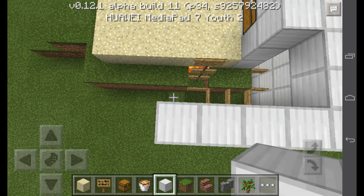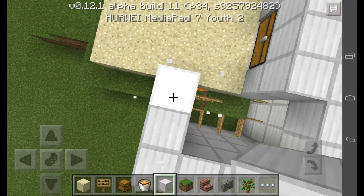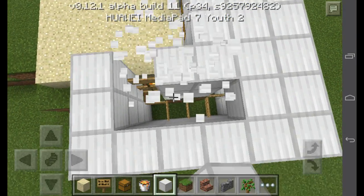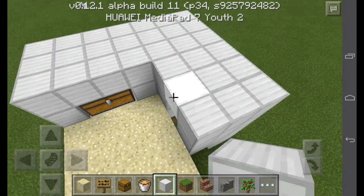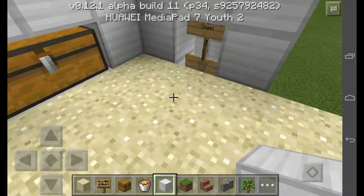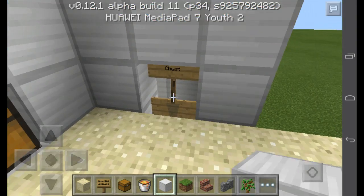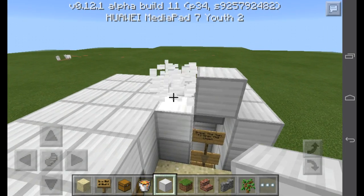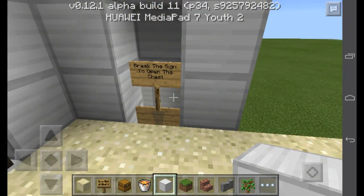I don't know what to say but it's very easy and simple. Sorry guys, I have a couple of glitches when I build anything. Bam — we have done our trap! So let's just test it. You see — it will say 'break the sign to get the chest out,' but you would not get the chest out — you will fall into the lava. So let's go ahead and break it.